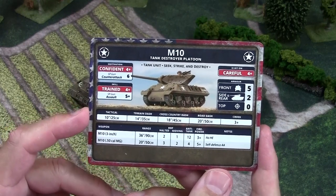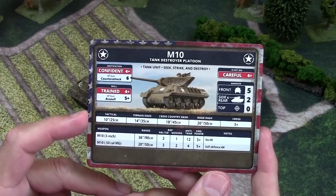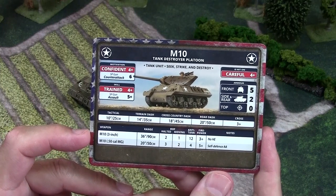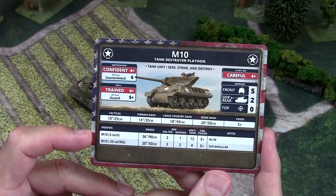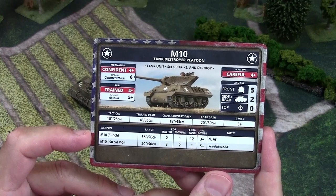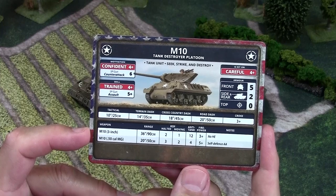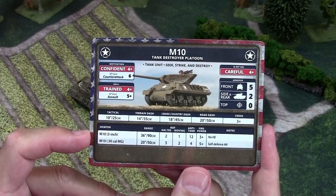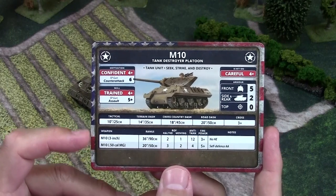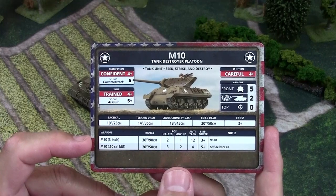I believe you can add Cullin hedgerow cutters to this unit. For weapons, it has a three inch cannon with a 36-inch range, halted rate of fire two, moving one, anti-tank 12, three-plus firepower, and no HE. It also has a .50 caliber machine gun, which gives it some AA defense and a way to shoot up infantry — especially since the three inch gun has the no HE special rule.